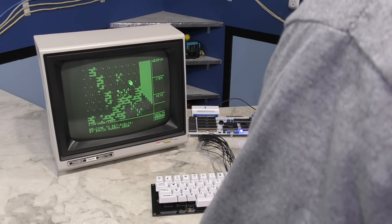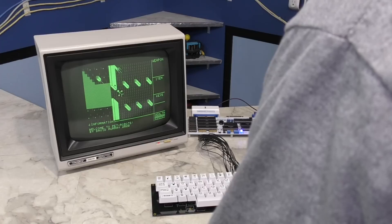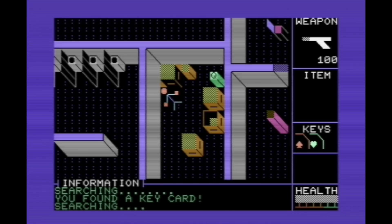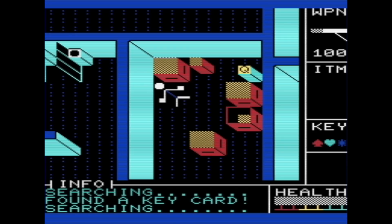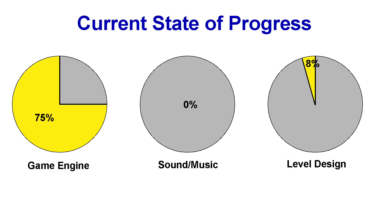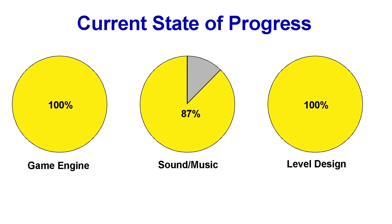Hello and welcome back! In the last episode about Attack of the Petski Robots, I showed you the game I designed for the Commodore PET, and then later ported to the Commodore 64 and added color. I also made a VIC-20 version and showed you that as well. At the end of the last episode, this was the level of completion the game was in at the time. So where are we at now? The game engine is now 100% complete, other than for any bug fixes that might turn up. The sound of music is about 87% complete, and the level design is also now 100% complete. Now I want to show you the status of all 3 versions of the game, and I'll start with the PET version.